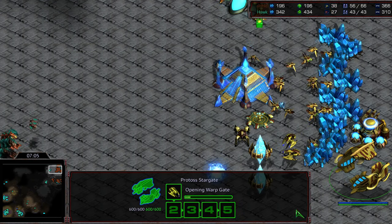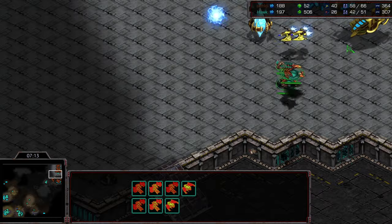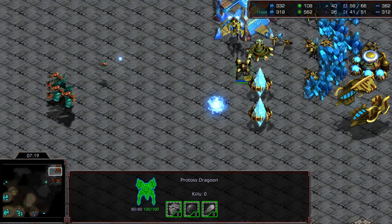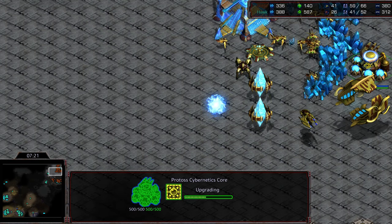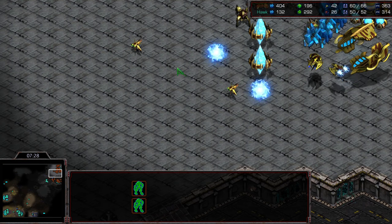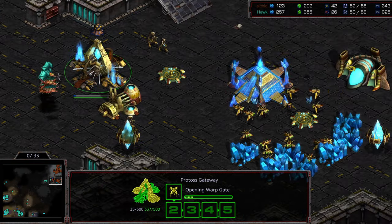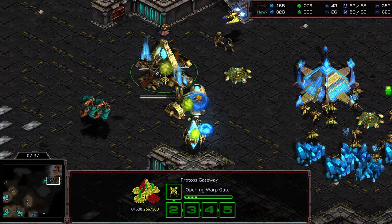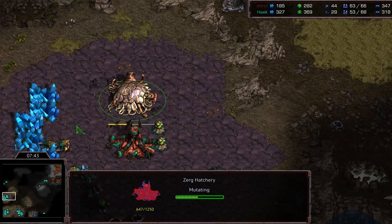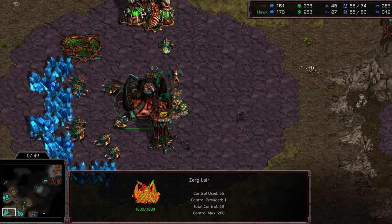Range is being upgraded, interestingly enough, so Jayun looks like he wants to go for some sort of dragoon timing attack. A probe gets picked off as it's dropping a gateway, and the corsair count is briefly halted. It looks like a third base is going to join the fray, but I was expecting more corsairs out in the field. I'm expecting Hawk to play lighter on the mutalisks here in the mid-game rather than going for a full striker-style assault.